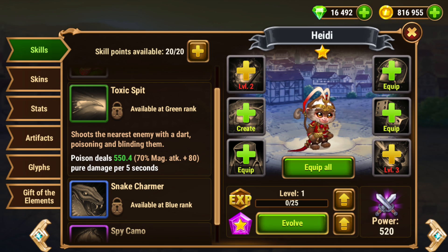Next, the green ability is Toxic Spit. It shoots the nearest enemy with a dart, poisoning and blinding them. Blind will cause that hero's next attack to miss. It deals pure poison damage over five seconds. So now we have two stacking damage over times.